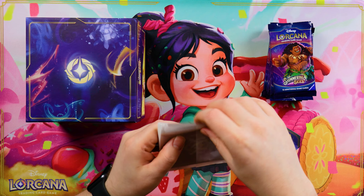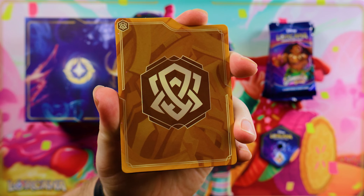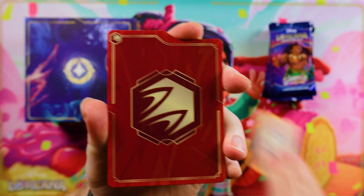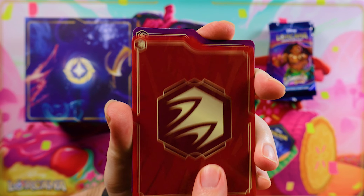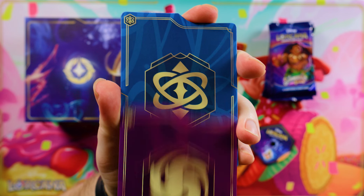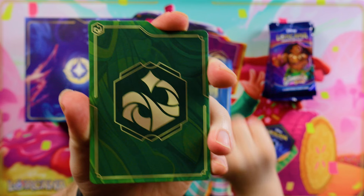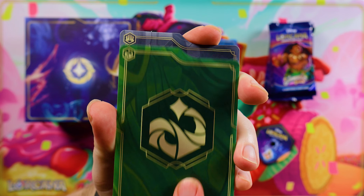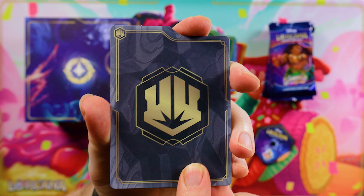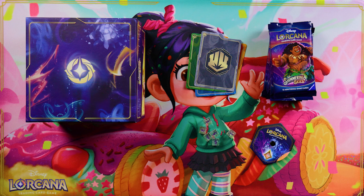Another very popular inclusion from the previous set are the card dividers. Thankfully, this set sees the return of the ink color dividers compared to the rarity dividers from Ursula's Return. Personally, we much prefer this option as we use these for our bulk commons and uncommons, which are organized by ink colors. And was there anyone out there really using the rarity dividers for their collection? The quality of the dividers remains great, comparable with the previous two Troves. Ours from Into the Inklands are still holding up well, so we expect the same from these ones.